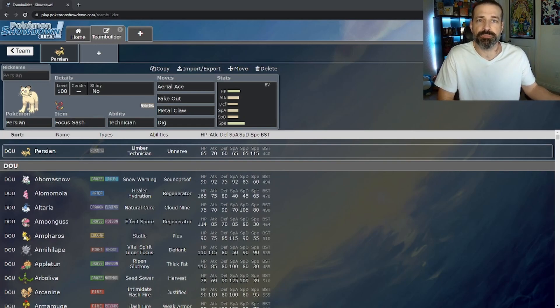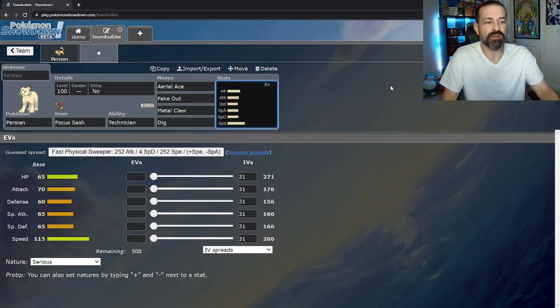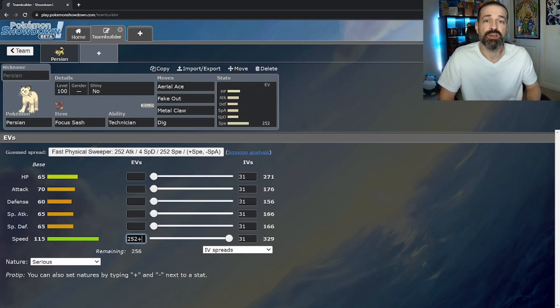Let's get into a potential build for a Persian with the flying Tera type. Looking at its stats, they're not the best — HP is 65, Defense is 60, Special Defense is 65, so it's not a bulky Pokémon and it won't be out there for long. Attack is 70 and Special Attack is 65, so it could actually be a mixed attacker, or you could EV train it one way or the other. The biggest benefit is its Speed at 115.